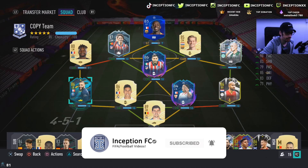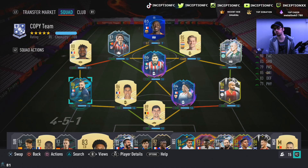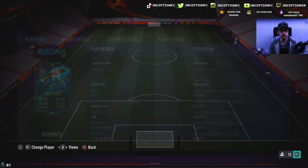Hey guys, what's going on? Inception here and welcome to another video. Ladies and gentlemen, we have the new Moments Kurzawa card to review today. The big variable that exists with this card right now is obviously that 4-5-1 link to the Neymar card, right? So that's the big thing that people are definitely going to be looking at when it comes to this Kurzawa card.